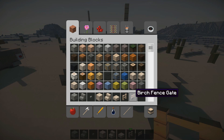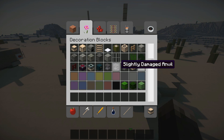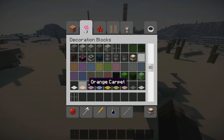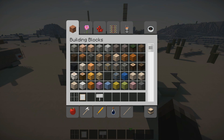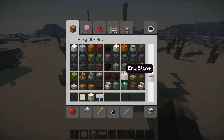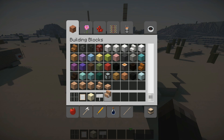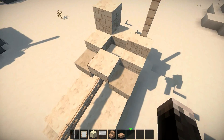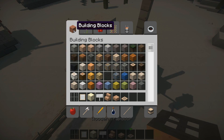Now I'm done with all of those materials. Now I need iron bars, item frames, a sign, glowstone, red sandstone, red sandstone stairs, red sandstone slabs, and a wooden trapdoor. So place the wooden trapdoor right here.